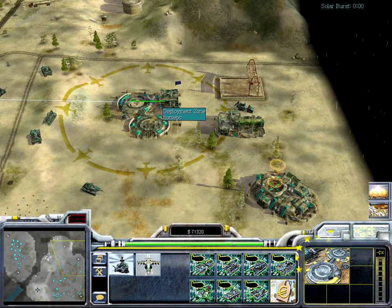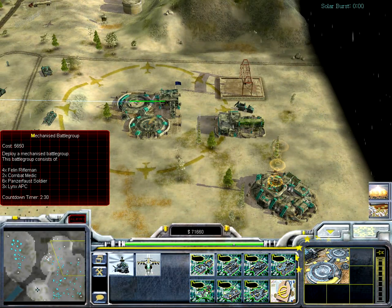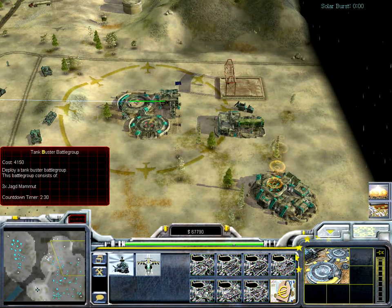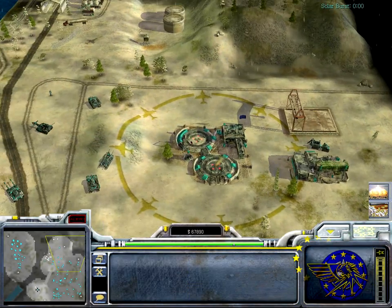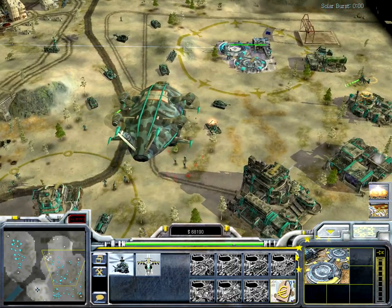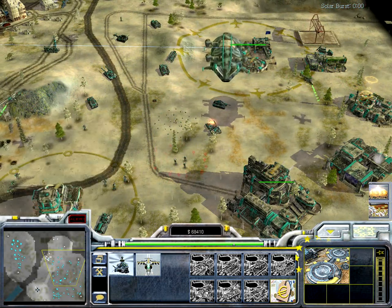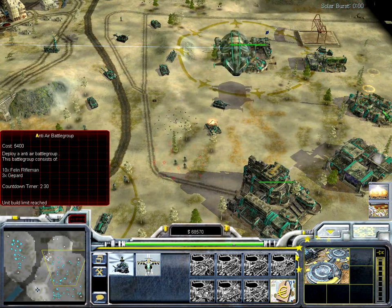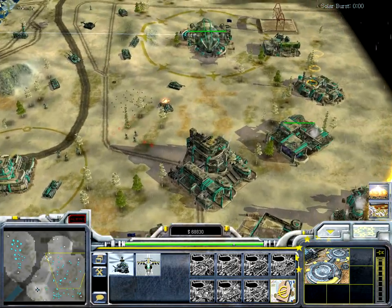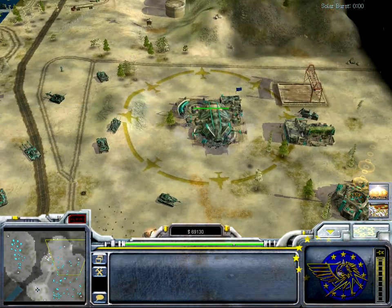Here's a special building called the deployment zone. Instead of only building aircraft, you can also deploy battle groups. For example, the tank buster battle group gives you three mammoths — it costs a little bit more but they come instantly. If you need anti-air you can go for the anti-air battle group and you'll have help very quickly — a larger blimp arrives and releases the units.